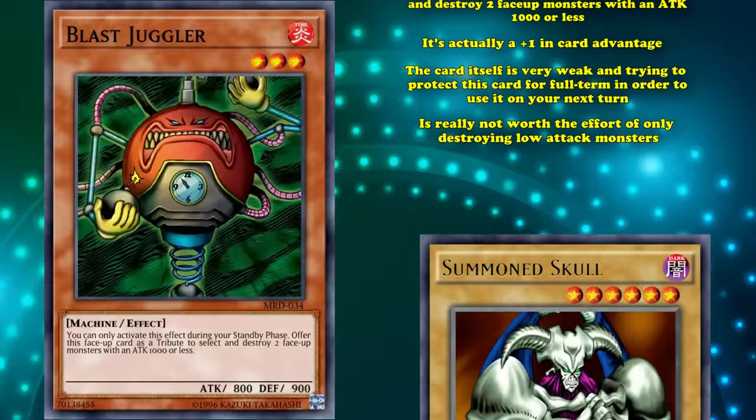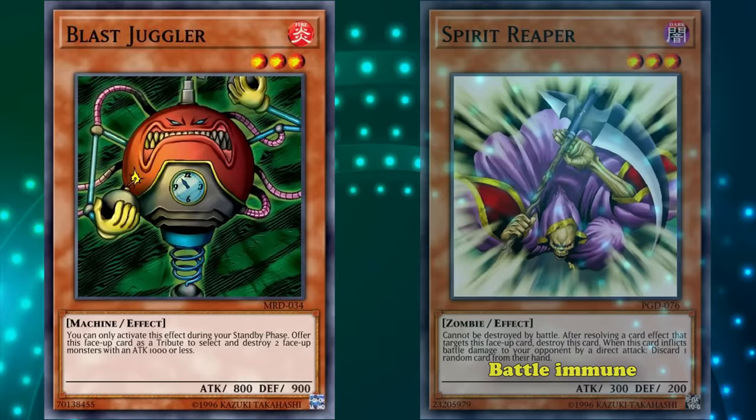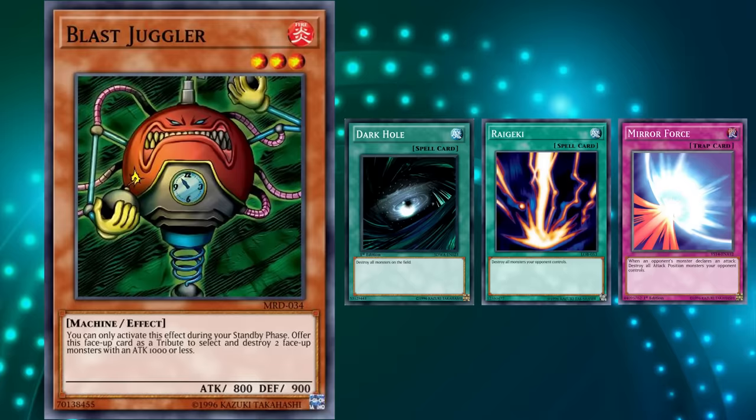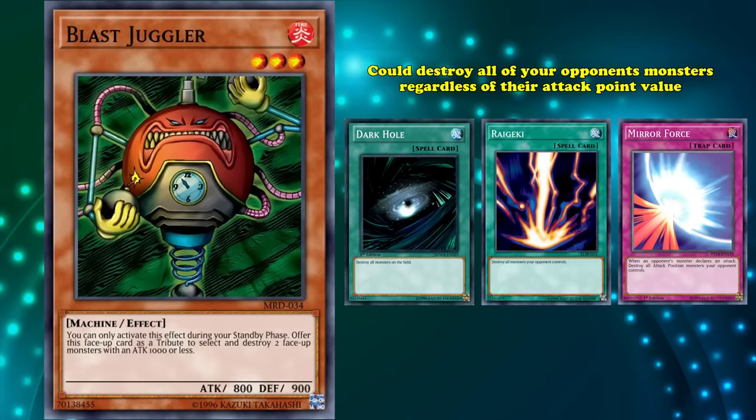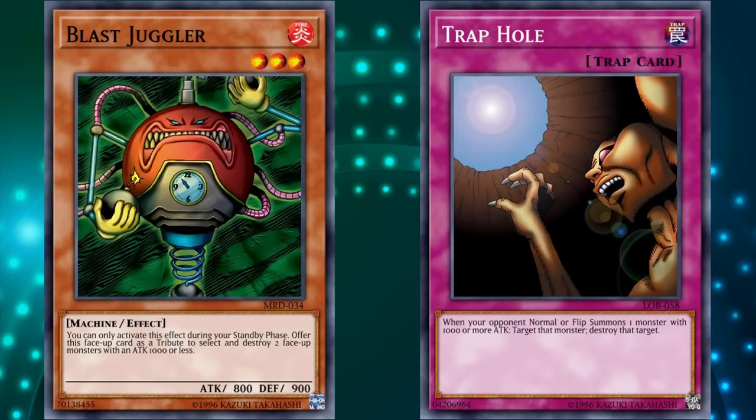Generally, priority targets are high attack monsters, because it's rather easy to beat over a monster with 1000 or less attack, unless it was something like Spirit Reaper, which was one of the few battle immune monsters in the early game. In the early sets alongside Blast Juggler, we also had cards like Dark Hole, Raigeki, and Mirror Force, which could destroy all of your opponent's monsters regardless of their attack point value. These three cards were powerful, each one of them being banned or limited at some point in Yu-Gi-Oh's history. Early Yu-Gi-Oh also had Fissure and Trap Hole, two other cards that could trade evenly one for one in much better value. Trap Hole worked on monsters with 1000 or more attack, so it was actually pretty good — the complete reversal of Blast Juggler.